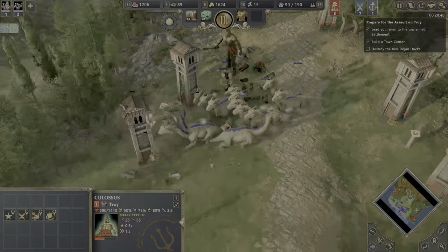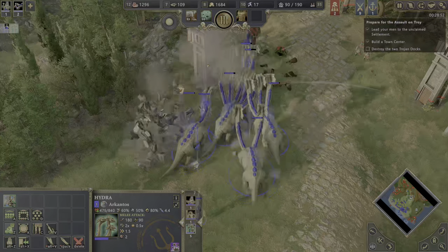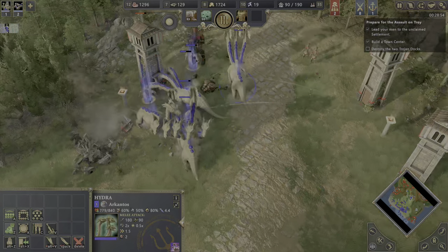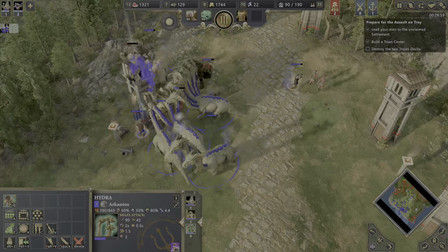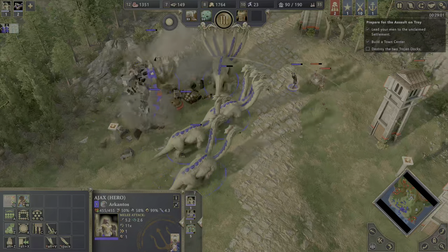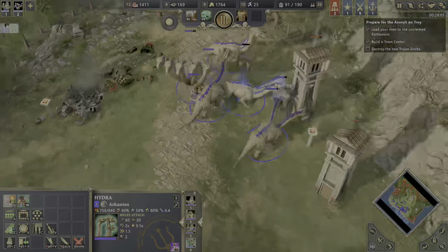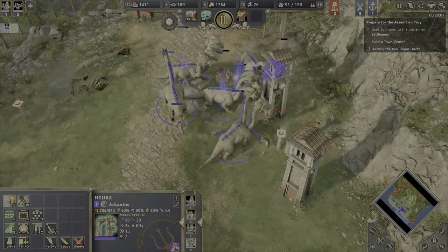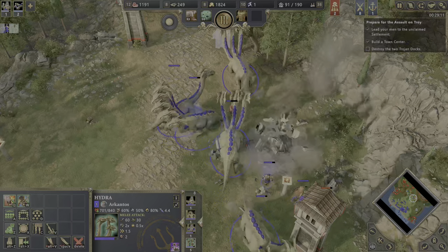There's a golden colossus — I'm going to go for the towers because they deal constant DPS on me. Arcanthos taking care of the golden colossus — I really like to see that. Who needs siege weapons when you have this? Look how many heads the Hydra has — a crazy amount of heads.